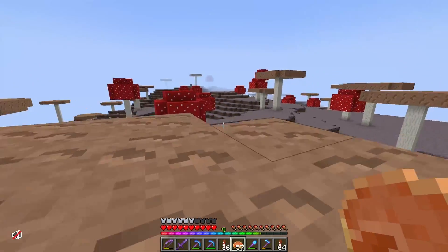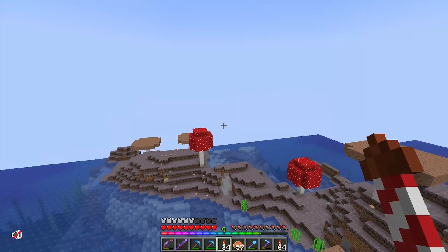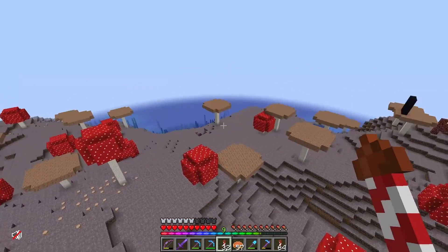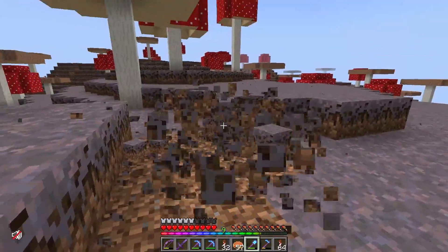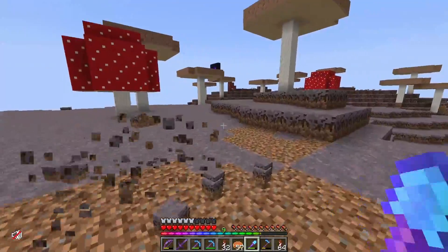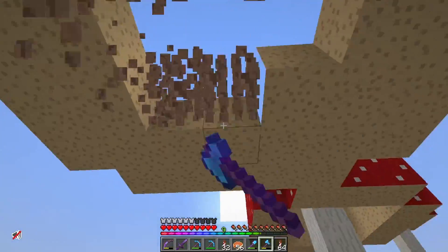Welcome to our gaming district — it is a big old mushroom island. I've not really actually explored this. I found it on the map with the seed and decided this would be the best place for our minigames. Of course, the benefit is no mobs. Get this mushroom out of here — be gone, mushroom.